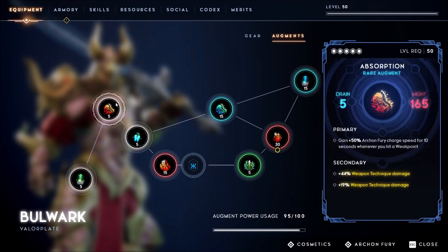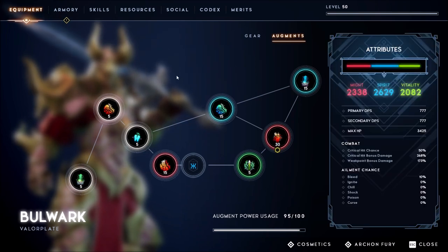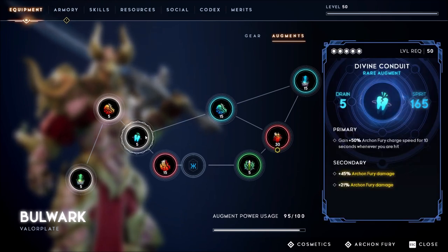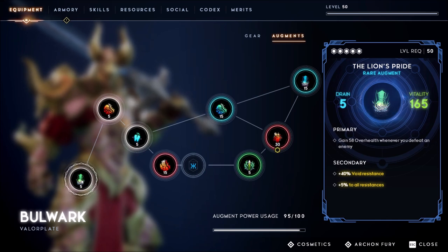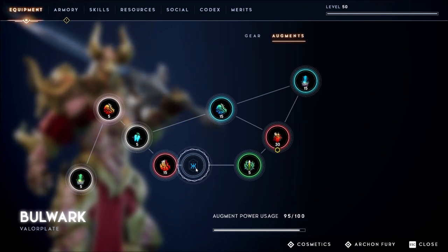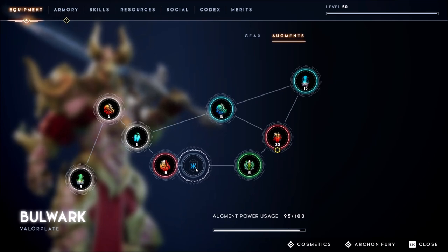The next two essential augments are Loyalty and Absorption — both give Archon Fury charge or Archon Fury charge speed whenever you hit a weak point. The rest are optional. I'm using Mind Drip for more Archon Fury damage, Divine Conduit for Archon Fury charge speed, God Speed mainly for its secondary resistances, and Lion Sprite also for resistance. I didn't even use the last augment slot because it maxes out my Archon Strength, but you can use any Spirit augment and roll Archon Fury damage on it.